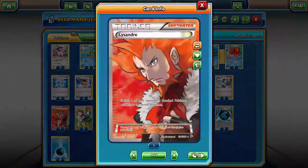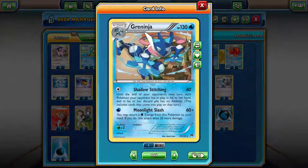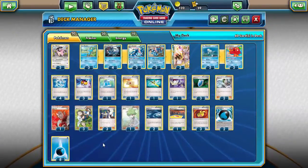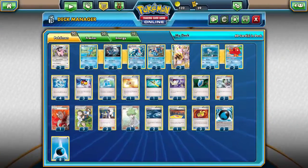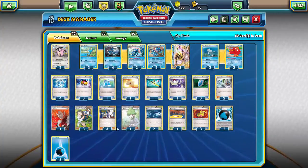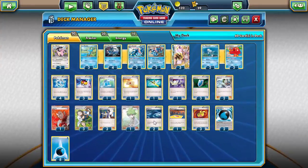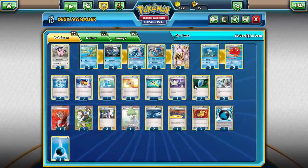One Lysander — this deck doesn't rely on it that much, but it's really nice as a stall tactic sometimes. A 3-3 line of Birch and Sycamore for draw support. One Wally in case you go second and start with a Froakie, so you can immediately get a Frogadier and get Water Duplicates going — that is phenomenal. As for stadiums, you have a couple of options: I opted for two Rough Seas and one Training Center. It's kind of a double-edged sword either way.